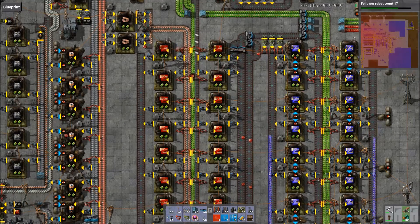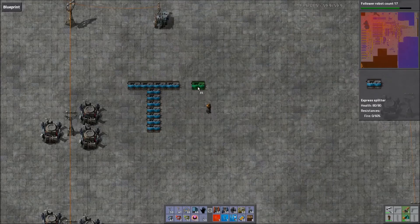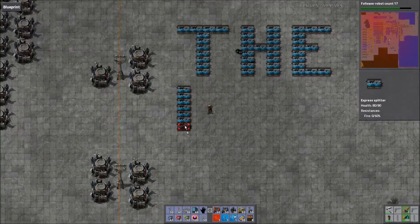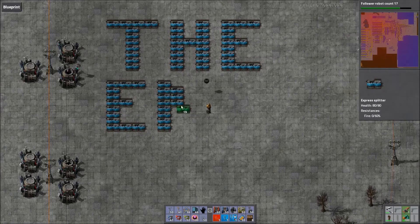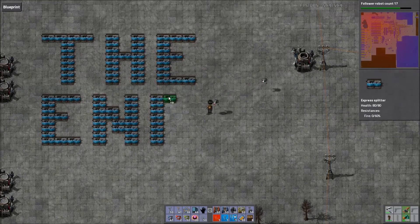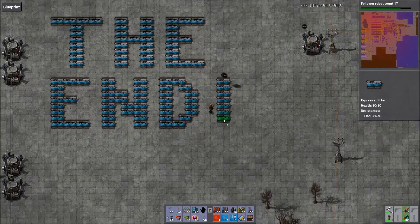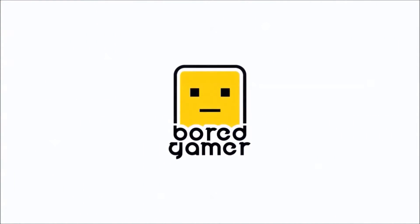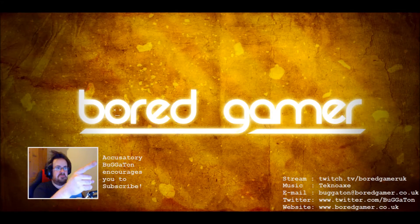That concludes our entry on transport belts, splitters and underground belts. For more information, check out the inserters entry for how they interact with belts, and see the balancers and rebalancers entry for more info regarding advanced belt management. Thanks for watching this edition of the Factorio Encyclopedia. If you have any questions, if you think I've left something out, or if you have any suggestions for new entries, please leave a comment below or check out any one of the streams linked in the description. If you enjoyed this, please give us a like and subscribe. I've been Buggerton — good evening.